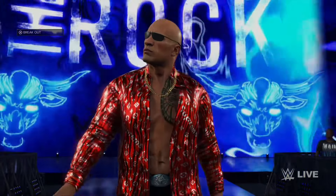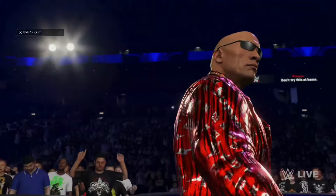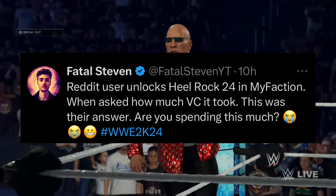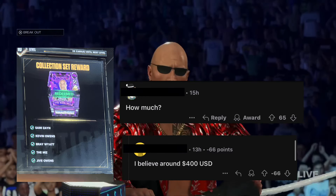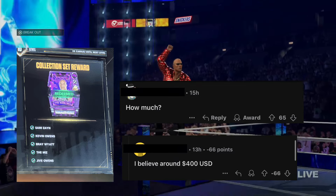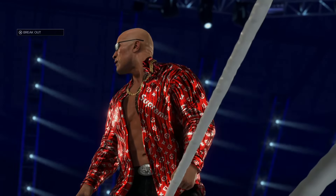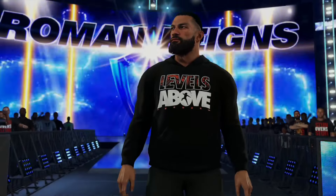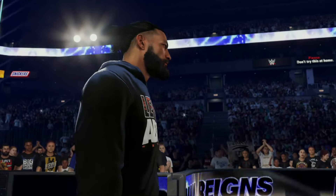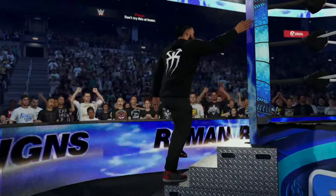To get the Amethyst Man Bun Roman Reigns persona card, you must complete the objective and have the Amethyst 85 overall Sami Zayn card from the Punches and Promos pack. Before we head out, I want to talk about money spent to unlock The Rock '24 persona card. Coming from Fatal Stephen on Twitter, a certain user said they believe they spent around $400 USD on packs to get The Rock. Personally, I don't think it's that serious — I wouldn't spend that much money just to get a Rock with no updated entrance, but it's not my decision and not my money.